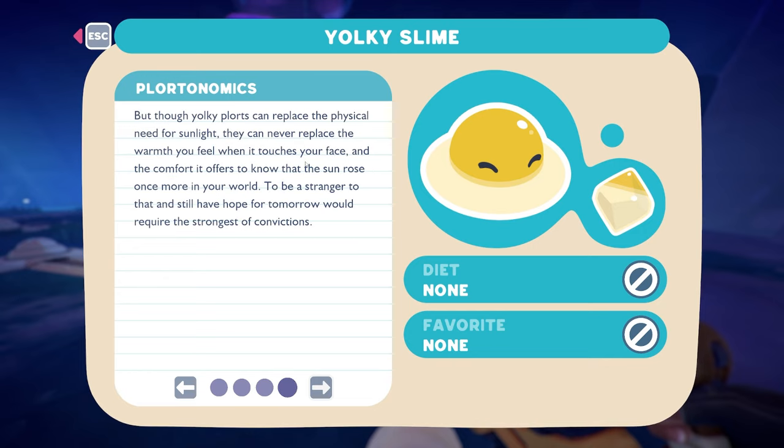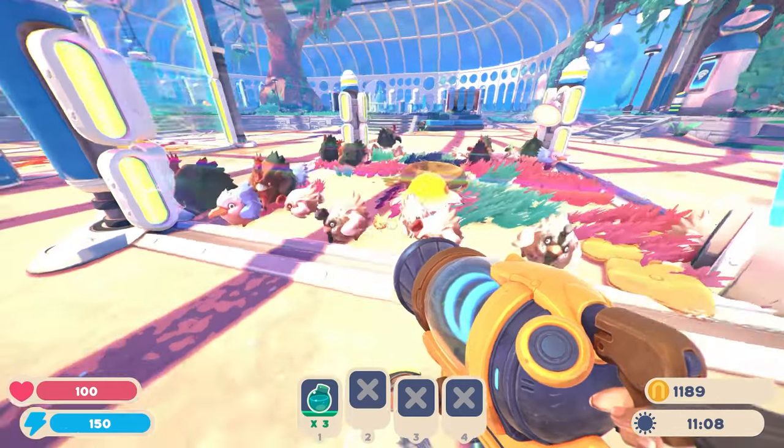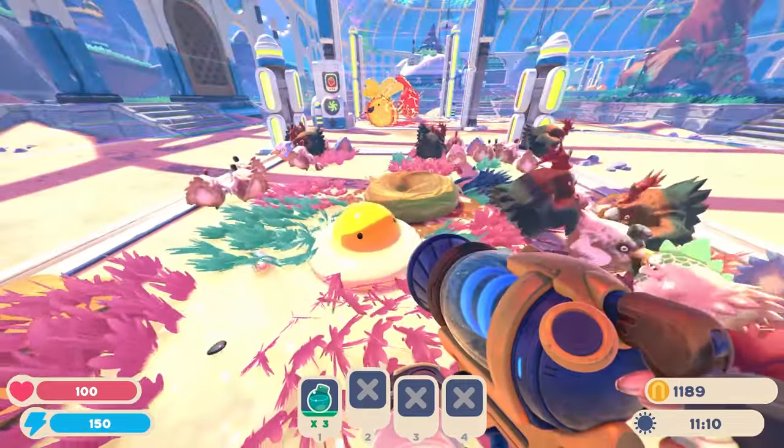But though Yolki plorts can replace the physical need for sunlight, they can never replace the warmth you feel when it touches your face and the comfort it offers to know that the sun rose once more in your world. To be a stranger to that and still have hope for tomorrow would require the strongest of convictions. So to sum that all up, Yolki slimes cause your chickens to lay massive eggs with chicks and plorts inside.